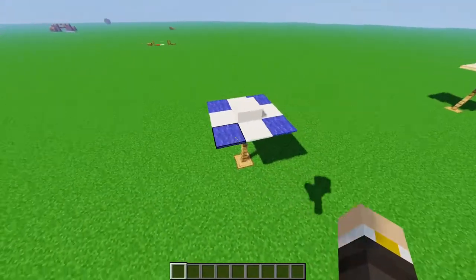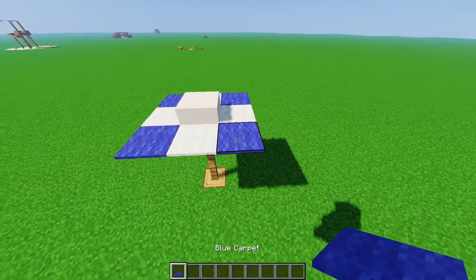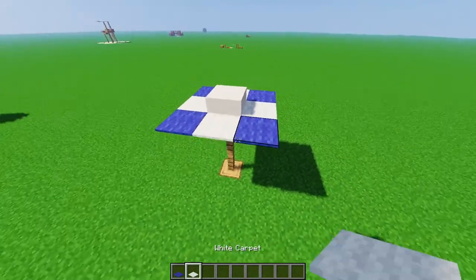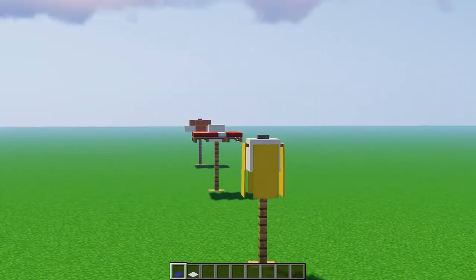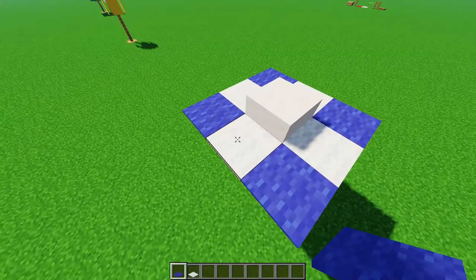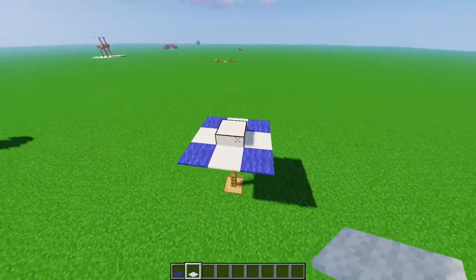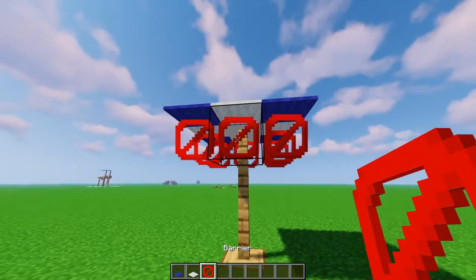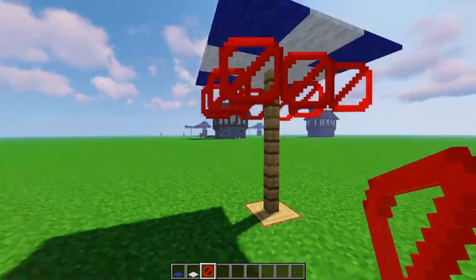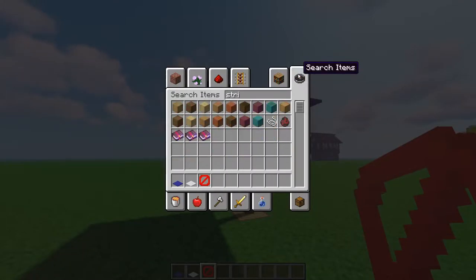Next up, we have an umbrella that is designed using carpets — some blue carpet, and then some white carpet. The blue does not necessarily have to be blue, but instead could be any of the 16 colors. However, I have gone ahead and used white for this part, just because it matches that quartz block very nicely. Now, I am using barrier blocks in this build, but in survival, that could easily be replaced with some string.